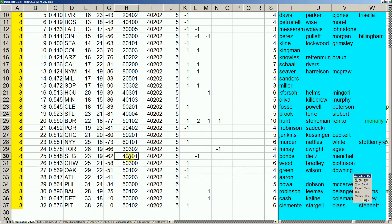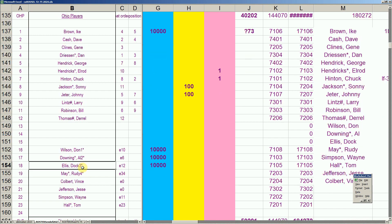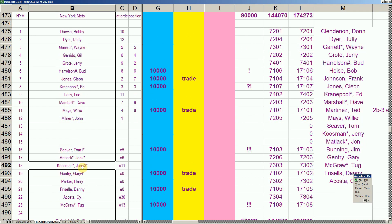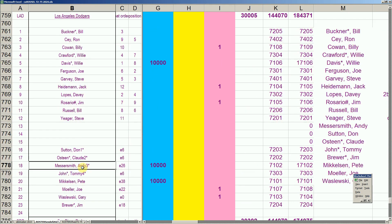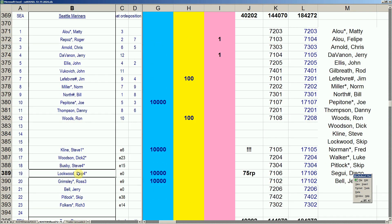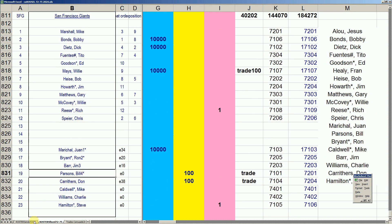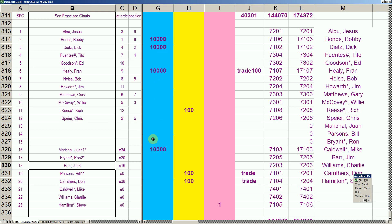The Giants started the process at 40-3-0-1. In the beginning of the process, they had Bonds, Deets, Fran Healy, Marichal, and three waivered guys. Now that the process is complete, we can look at where they started and where they finished.